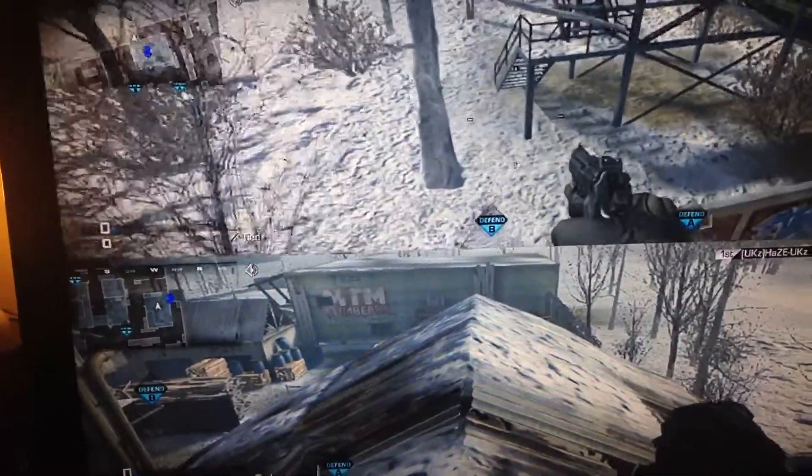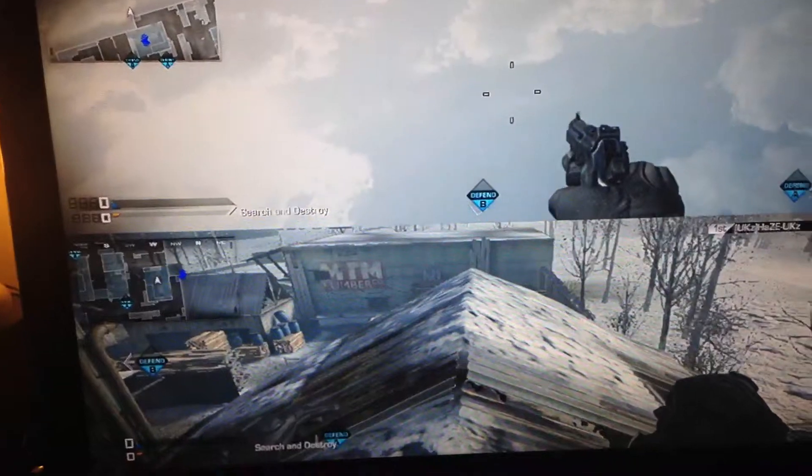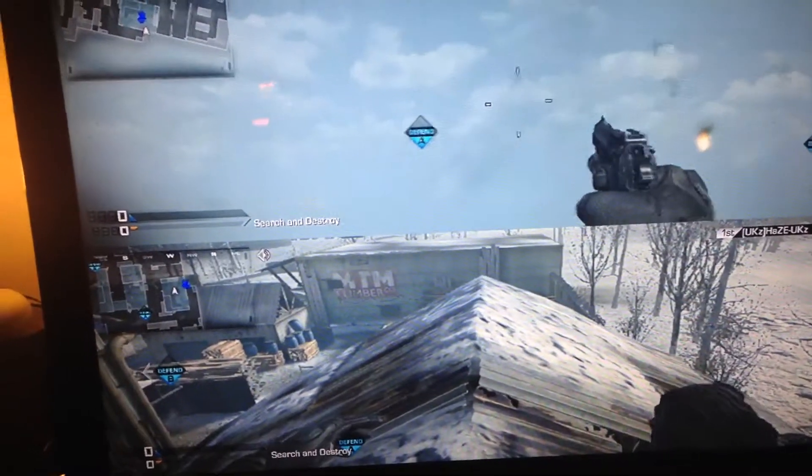Go over here, drop down. Lovely. You get out of the map, you drop underneath, and you can walk on the leaf and shoot people. Easy as that.